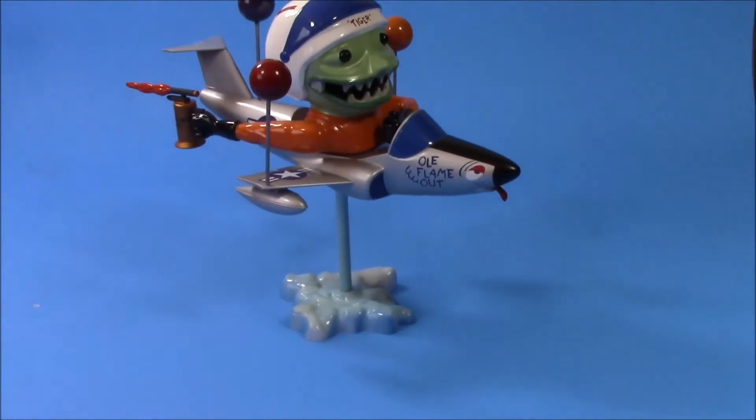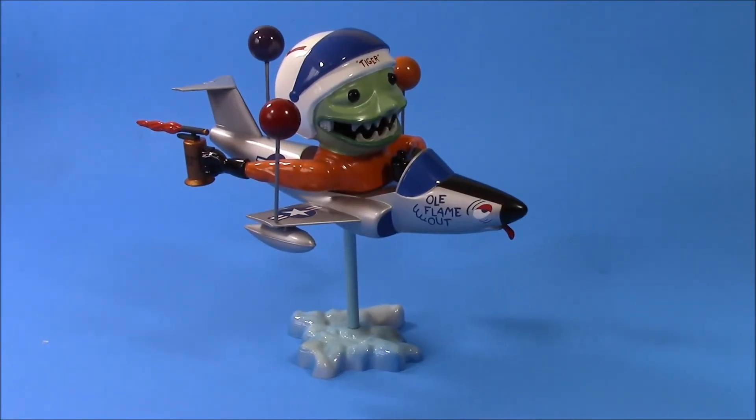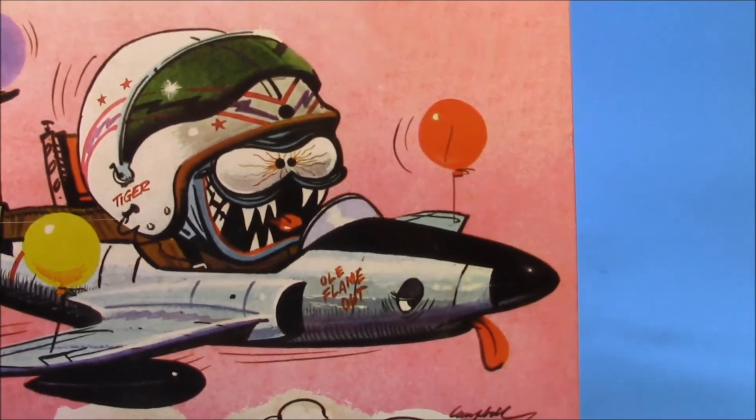And now for something completely different — yes sir, there he is guys, the one Freddy Flameout, also known as Tiger. Hey guys, Glockster 42 here. I hope this finds everyone well and their new year is going okay. This model build was from the Secret Santa from Leaky Goalie 44 — a one Freddy Flameout, the way-out jet jockey from Weirdo's Caricatures. This kit is brought to us by Hawk Model Company — there's the box. He's kind of a little crazy, creepy looking.